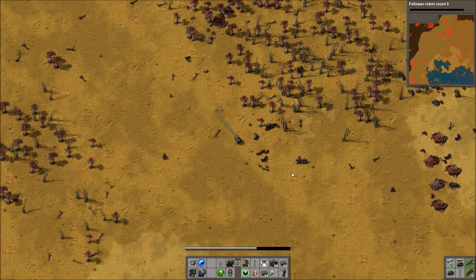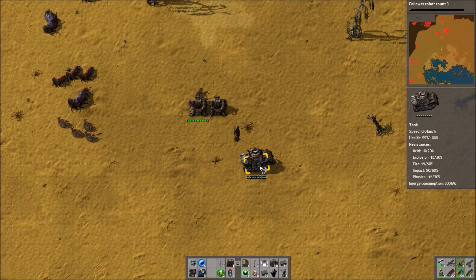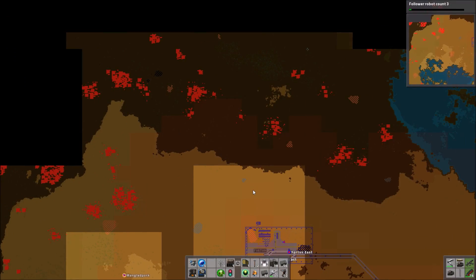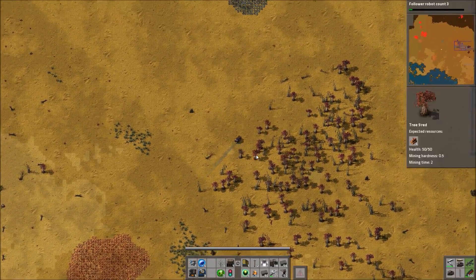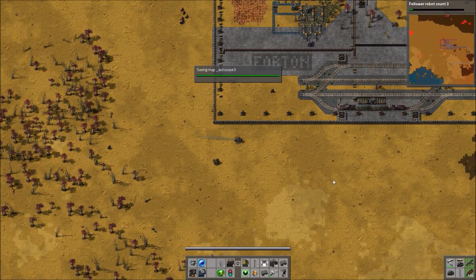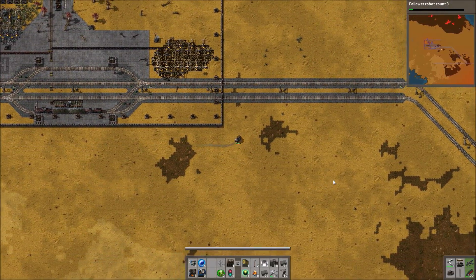We're continuing to push the biters back, but the thing about leaving out the larger bases is that as we take away the smaller bases around them, more pollution is getting to the larger ones rather than being spread out amongst all of them. So even though less pollution is getting to bases overall, more of it is getting to the larger ones, which could mean their attacks are particularly hefty and able to do more damage, because biters are most dangerous in groups.